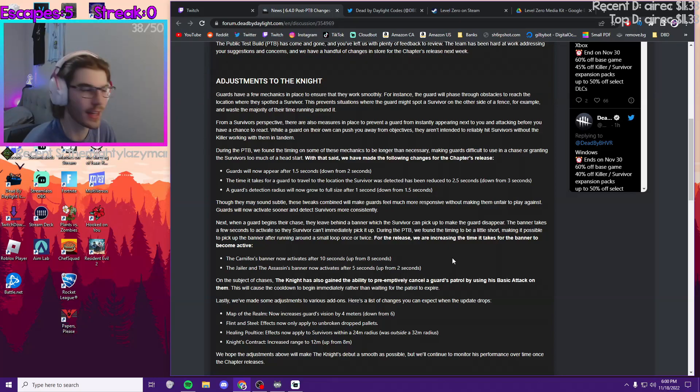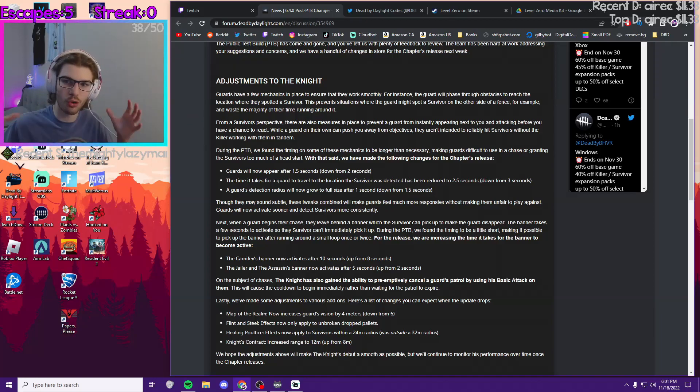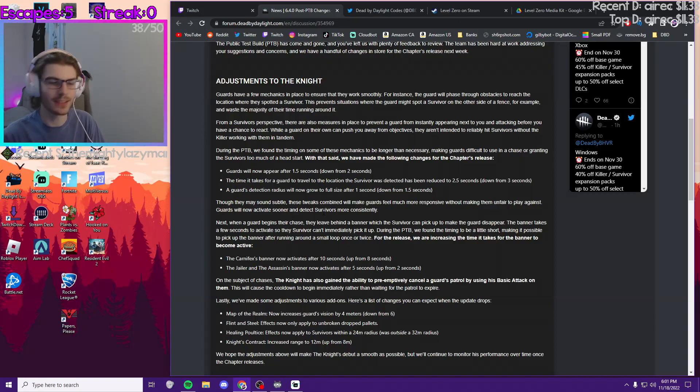They made three buffs to the Knight's power. The first is that they made the guards activate sooner and detect survivors quicker. The guards pop up in 1.5 seconds instead of two seconds, then travel to the location they first spot the survivor in 2.5 seconds instead of three seconds. Finally, a guard's detection radius goes to full size after one second instead of 1.5, so they're just faster overall at detecting survivors.